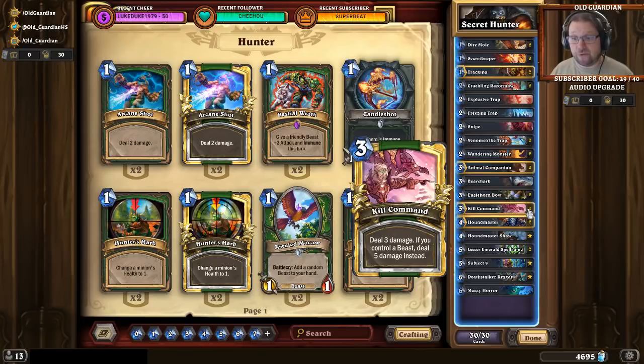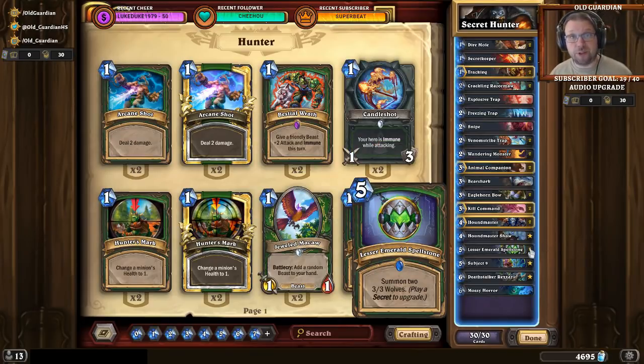The definitive card of this deck is the Lesser Emerald Spellstone. Spellstone is by far the highest win rate card in the entire deck — very much comparable to Prince Keleseth in that regard. You always keep Spellstone in your mulligan, always. It's the prime card that you want, it's the card that wins you the most games. Everything else is serving that purpose.